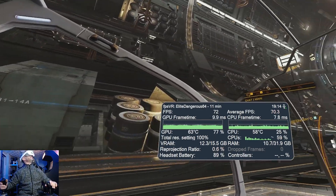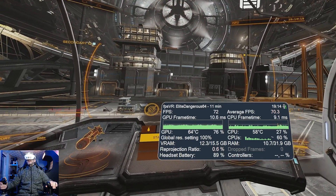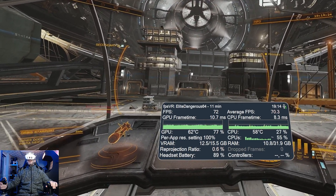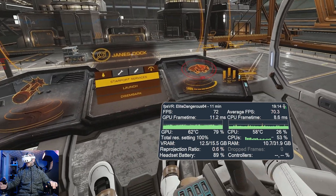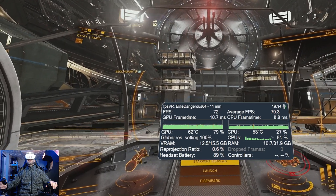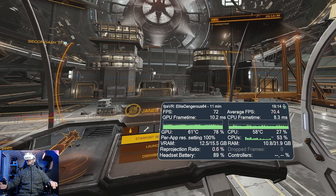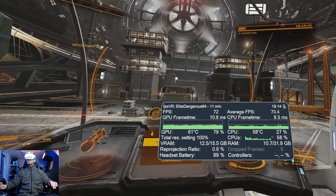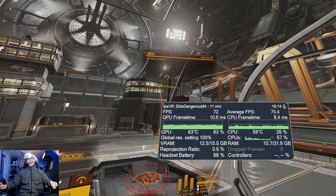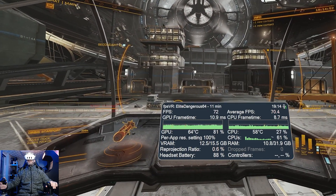I also tried 90 fps — it was just becoming too much of a problem for my CPU. I could lower resolution and settings on the GPU side, and there are a few settings you can change to help the CPU, but nothing really made it a satisfactory experience. So I decided to settle back down on 72. I don't like 72 in everything, but in Elite Dangerous it's the best overall compromise.